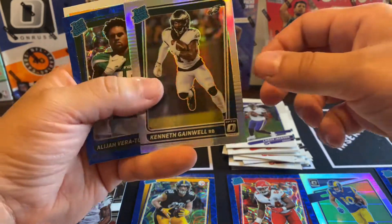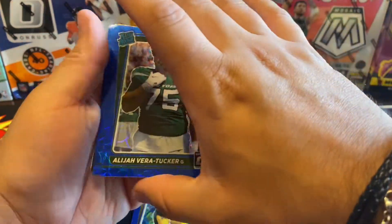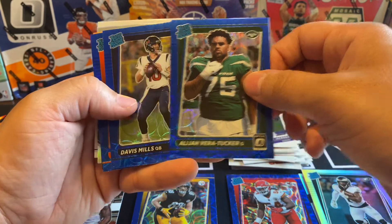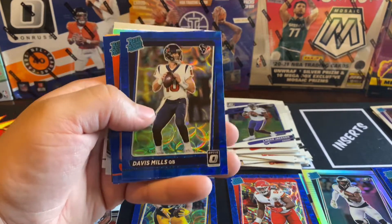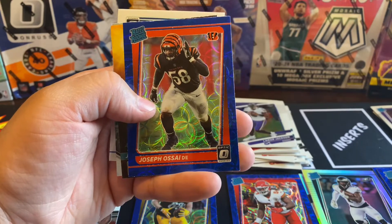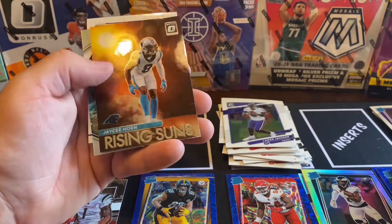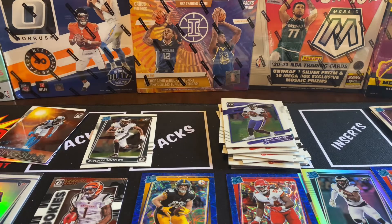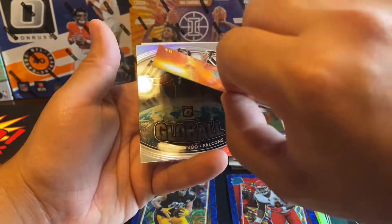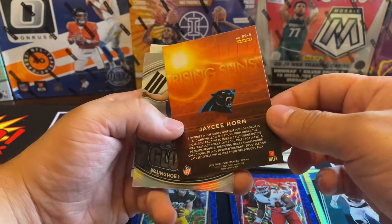Of Kenneth Gainwell. We got Tucker, Elijah Vera Tucker. We got a nice David Mills — this box was like loaded with some David Mills. And then we got a Joseph Osiah. Let me sleeve up this David Mills real quick. So this was the David Mills pack — or box, actually.